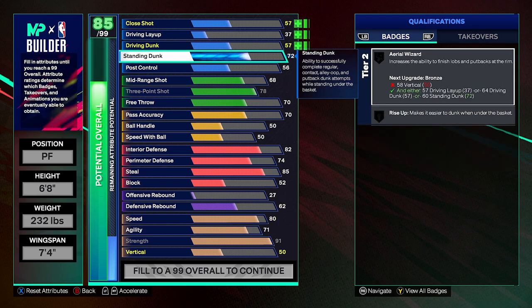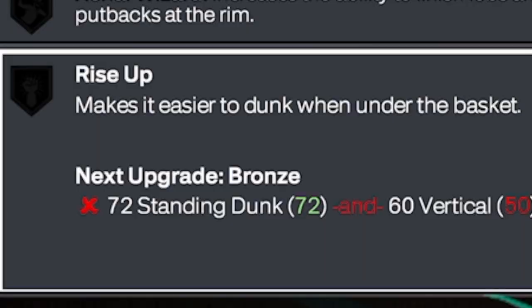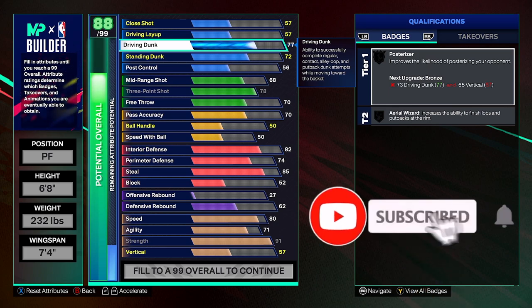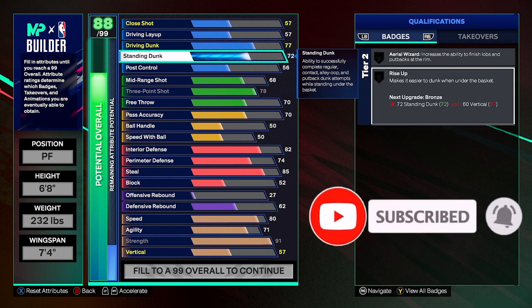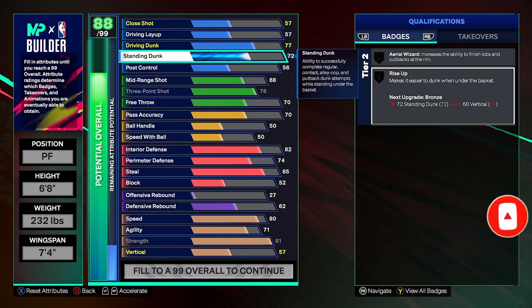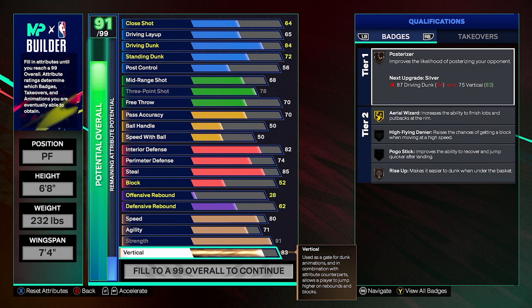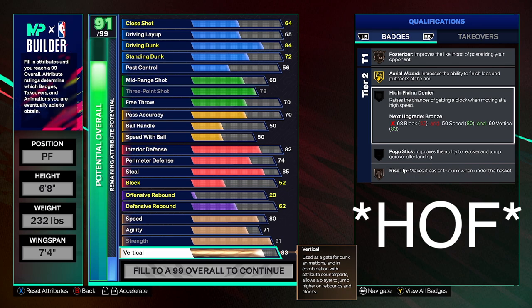Standing dunk: I went with a 72, and that's going to be for rise up rounds whenever we upgrade our vertical. Driving dunk — you don't have to put it up. You could put standing dunk up more if the only thing you're going to be doing is backdooring people. But I wanted to have some dunk and catch lobs since the people I play with throw lobs. My vertical is at 83. You should have at least 80 vertical to compete with centers. I went with 83 to potentially get high flight denier.